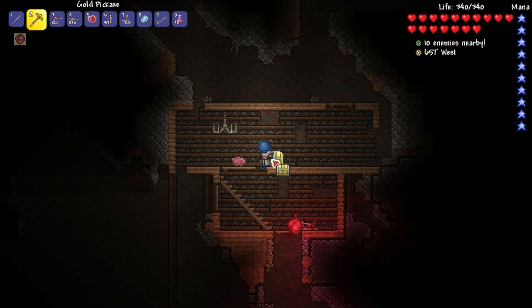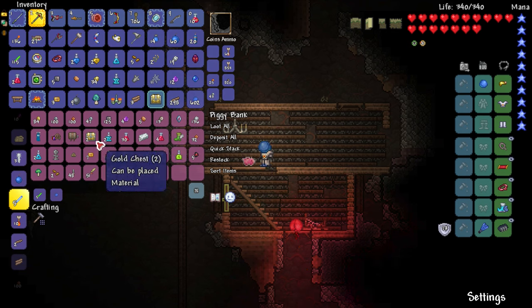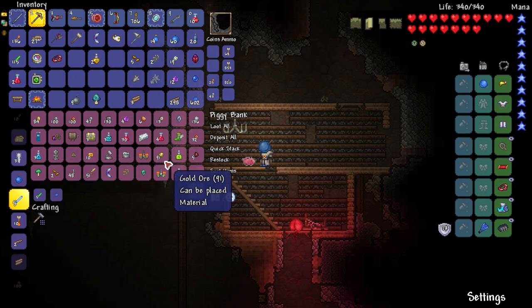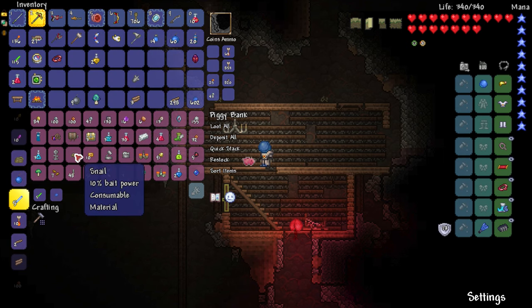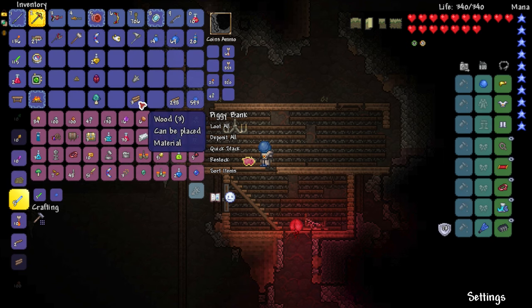Let's place down the piggy bank and empty our inventory of stuff. I'm going to go grab all that silt over there — that's actually like 100 silt, I'm not leaving that behind. Let me see how much gold ore we have now. We have 91 gold ore, so we're getting close to 100 — we can get like 30 or so ingots out of that, which is really good! The red husk is used to make red dye. I'll turn all my bombs into sticky bombs.